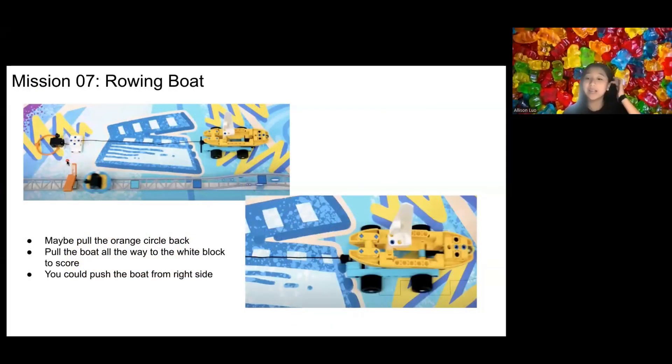For the Rowing Boat mission, I think it may require you to pull the orange circle so that the boat can be dragged to the white block. From the teaser, the boat wobbles when it travels, so you have to pull it harder since there would be a lot of resistance. To solve this mission, you could use a hook to grab the orange circle from the left side, though grabbing the circle could be difficult because it's pretty small and easy to miss. One idea is to use multiple hooks to have a higher chance of capturing it. The white block should be fixed on the mat and helps the boat stay in a straight line. You could also push the boat with the robot back to the white block — not sure if that would still count, but it's worth a try.